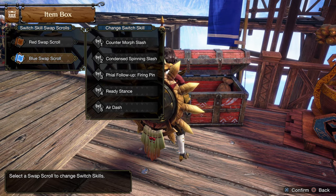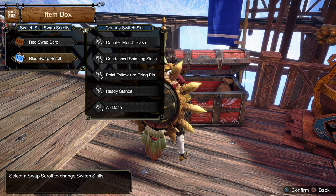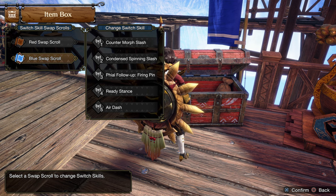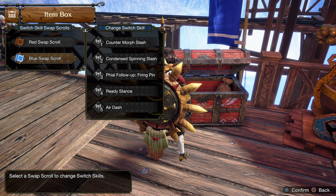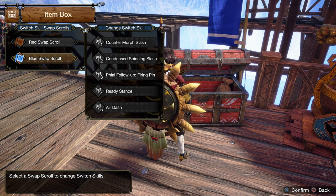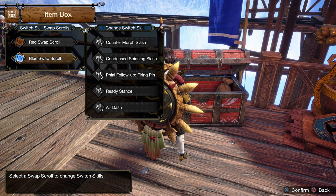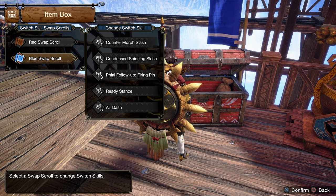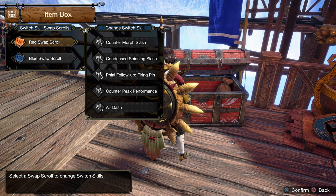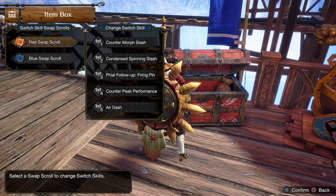For the switch skills, I'm mainly using Blue Scroll. For that, I need Condensed Spinning Slash, Release Stance, and Air Dash. The playstyle is to charge your blade, perform Condensed Spinning Slash, and use Air Dash to deal damage. The animation of Air Dash gives us Hyper Armor, so we won't be losing Heaven Sent even if we get hit. Sometimes I also swap to Red Scroll for Counter Peak Performance, just to charge my phial at the beginning of the fight.